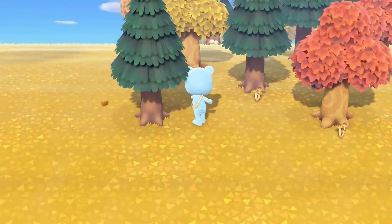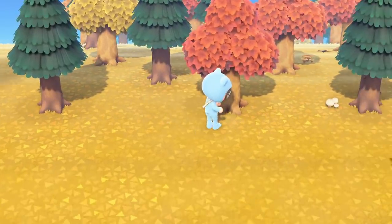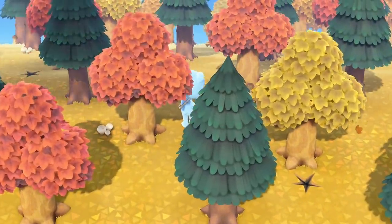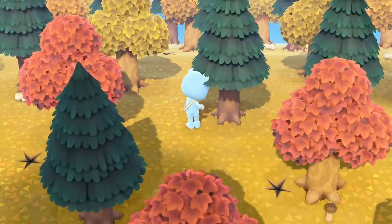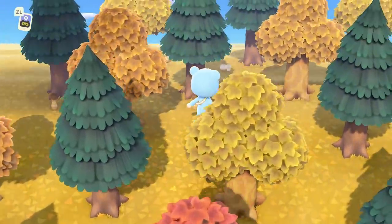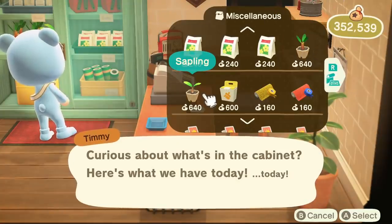Mushrooms can be found all throughout the month of November. They sprout at the base of cedar and hardwood trees, so be sure to have a decent amount of those trees planted on your island so you have somewhere for the mushrooms to spawn. The more trees you have planted means the more mushrooms that could spawn on your island. If you don't have any or enough trees, you can buy saplings at Nook's Cranny for 640 bells each.